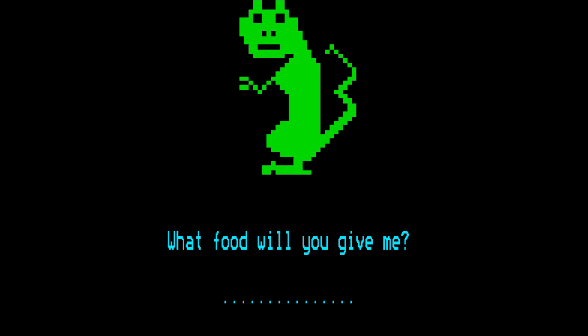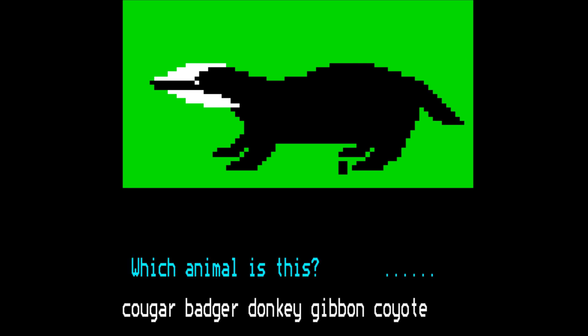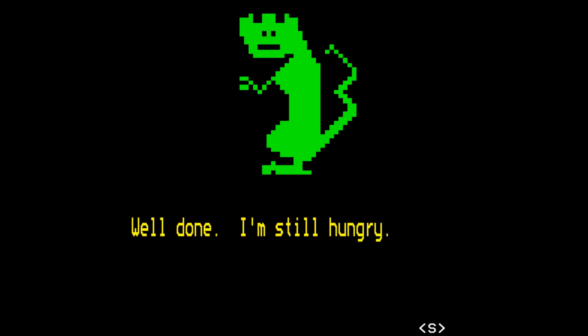What food will you give me? Dong. Lovely. I have an animal to show you. That's a badger — a very low resolution badger, but a badger nonetheless. Which animal is this? Cougar, badger, donkey, gibbon, coyote. It's obsessed with those animals. It is a badger though. That's right. Well done.